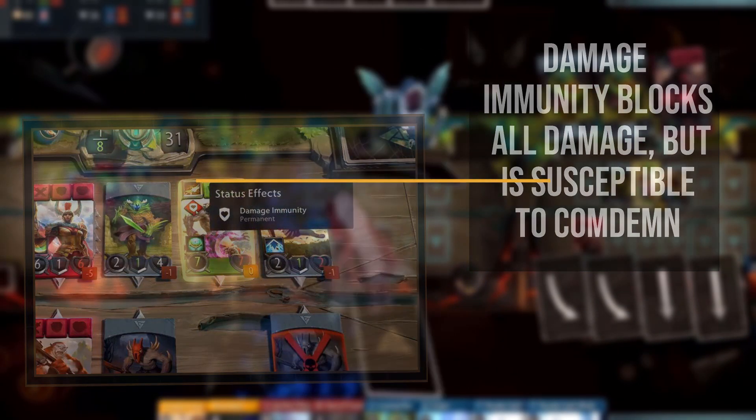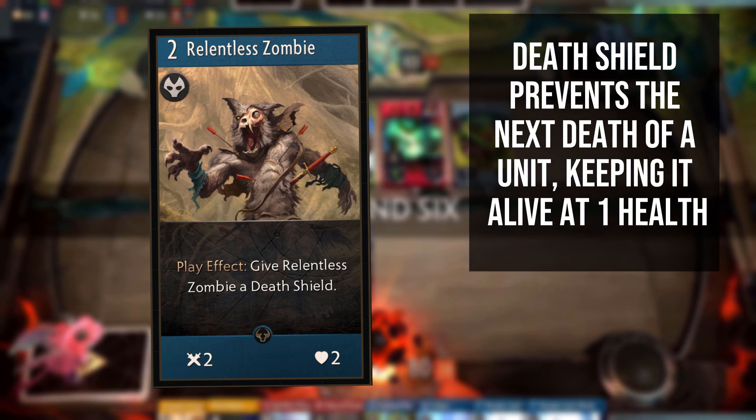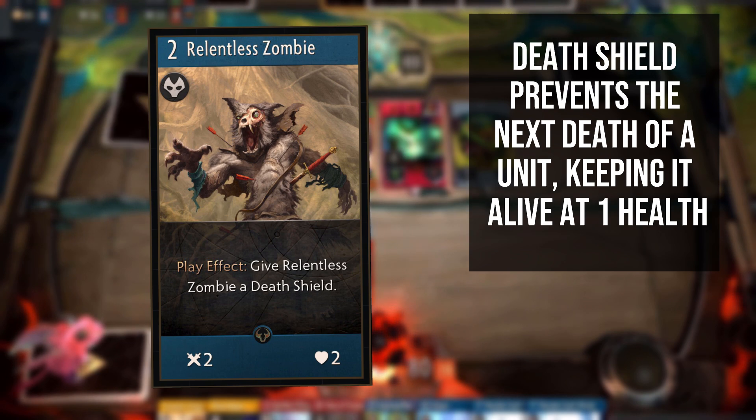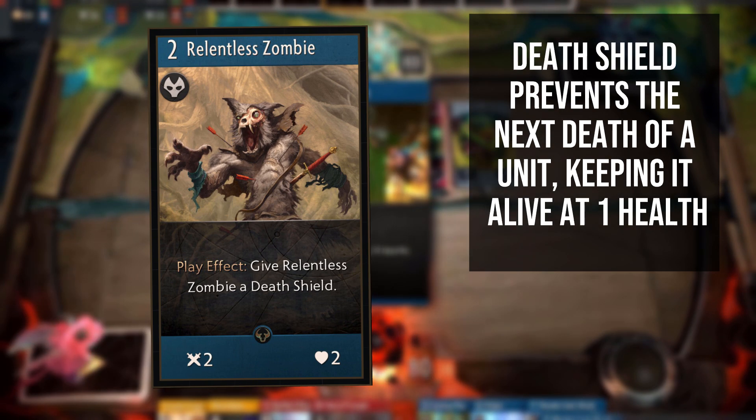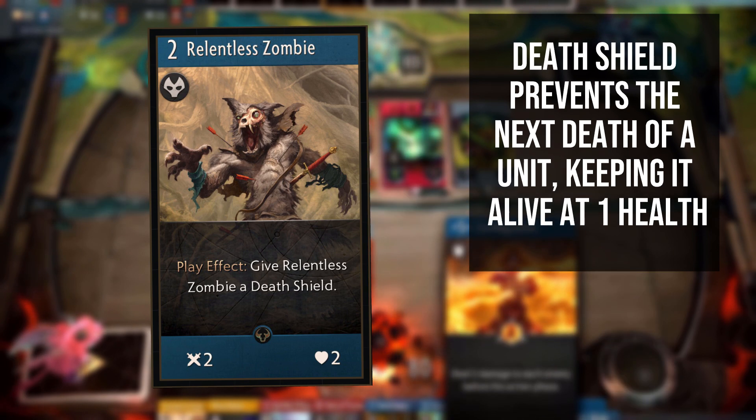Death shield is a buff that can be applied to units. When active, the death shield will prevent the next death of the unit, keeping it alive on just 1 health. This will prevent any sort of death, including condemn. Once it has triggered, the effect will be gone and the unit will be vulnerable once again — the next death hit will destroy it.